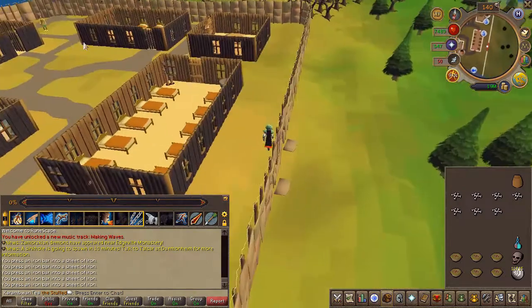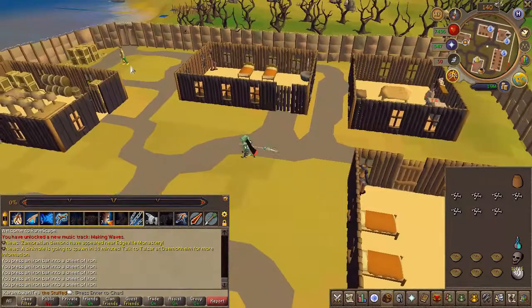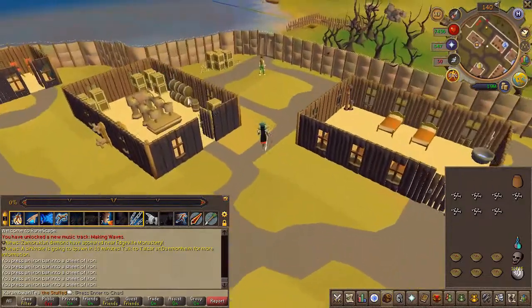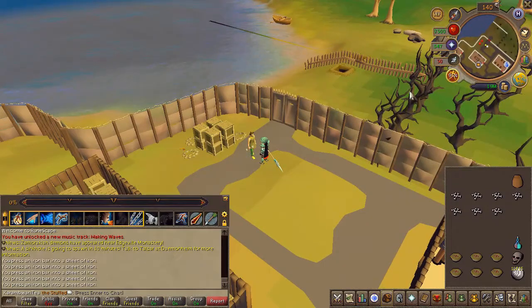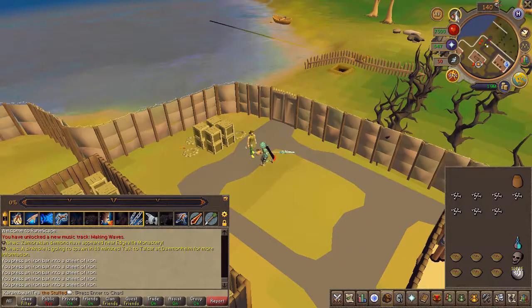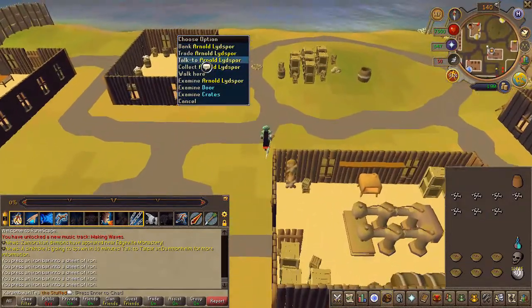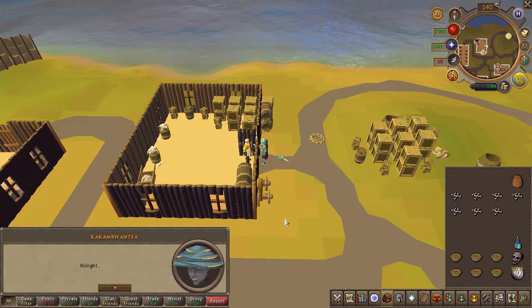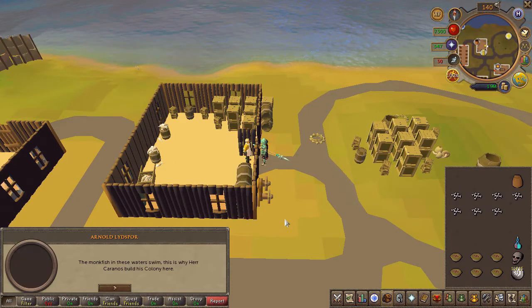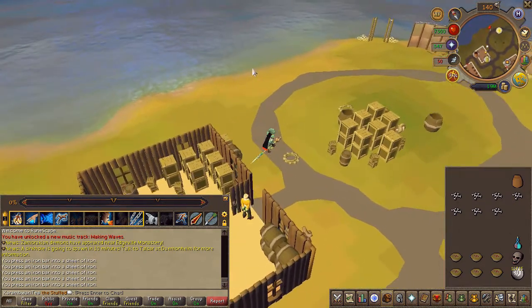Then speak to Franklin once again. Next, speak to the banker Arnold just north — make sure to right-click and talk to him as his left-click option is something else. He will now want you to catch five raw monkfish.